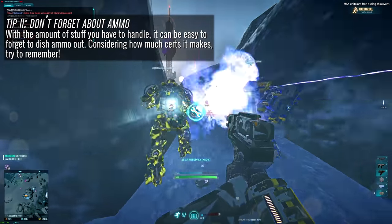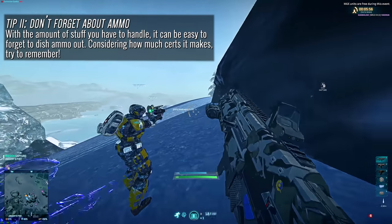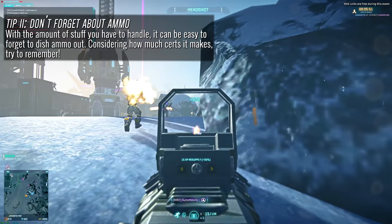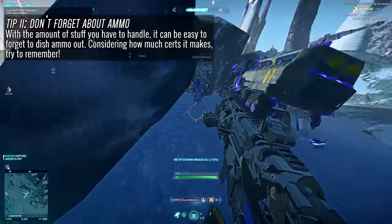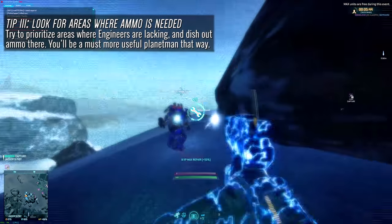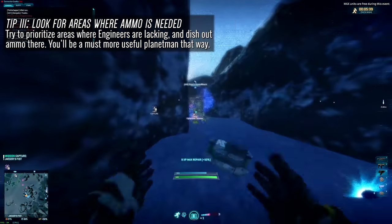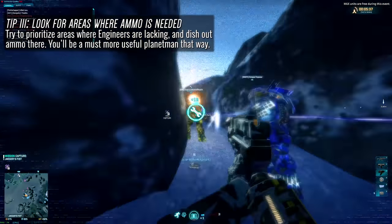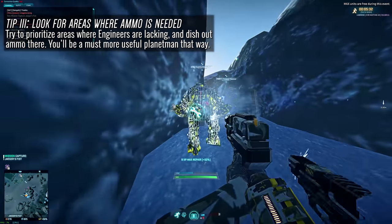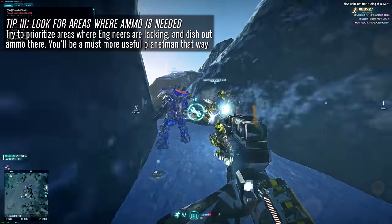Tip number two: remember to throw ammo. Considering the amount of tools you already have access to, it can be really easy to forget to press that F key to get ammo out to those who need it. Resupplying allies is one of the easiest ways to make certs in this game so get amongst it. Tip number three: try to deploy your ammo pack in a location where ammo packs are not already present — you'll be much more useful to your teammates that way.